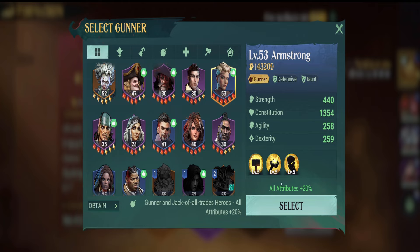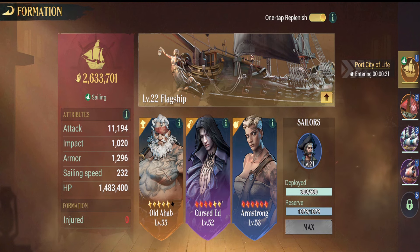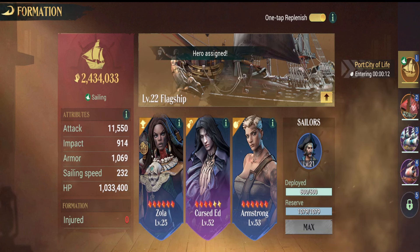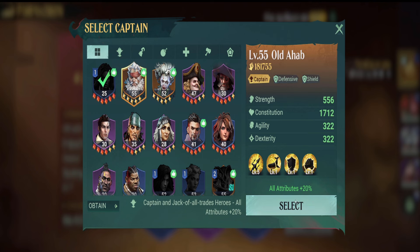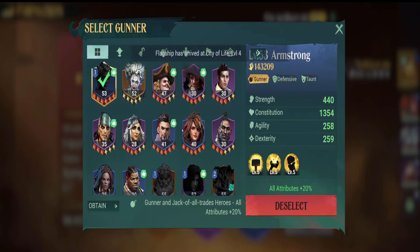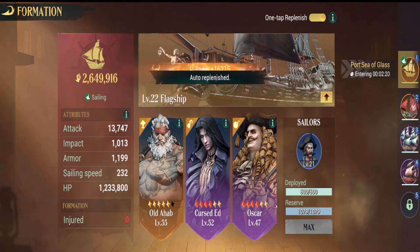The reason I use Armstrong is because I have a tanky flagship, and she will force other ships to attack the flagship. So with my shields from Habab and her, they'll be taking the brunt of the damage. Now if you don't have Habab, you can swap out for like a Zola. She can fill that role — it states she's a captain, so she'll fill that role and give you that 20% bonus as well. All attributes, 20% every time you fill that role, so that's huge. If you don't want to use Armstrong, Oscar's a good role for your flagship as well and he'll fill that gunner role.